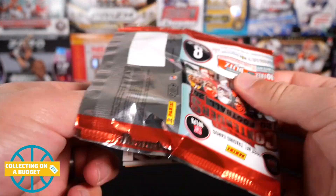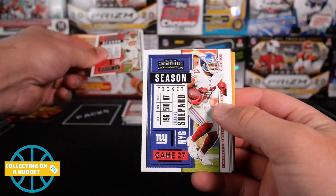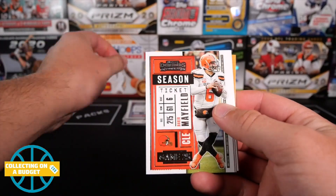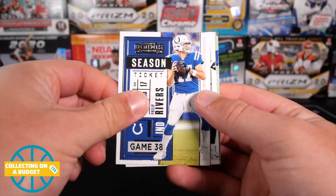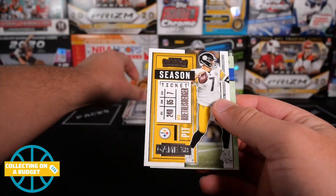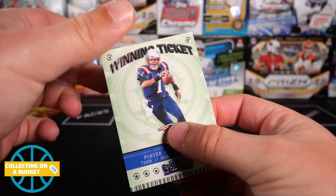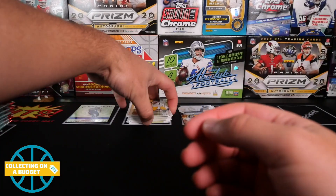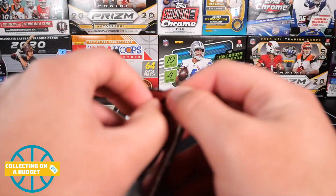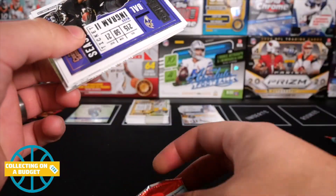Receiver and a tight end. Nick Bosa, Miles Garrett, Sterling Shepard, Baker Mayfield, DeAndre, Phillip Rivers — now retired — Ben Roethlisberger, and a winning ticket of Cam Newton. I'm not sure what's to come with Cam Newton. When he was good, he was really good, but he just has not looked right since the injuries.